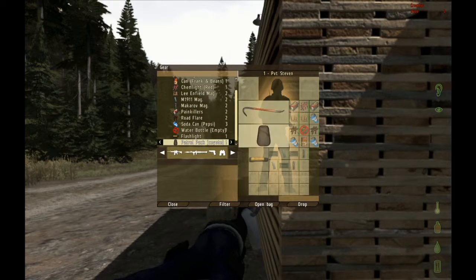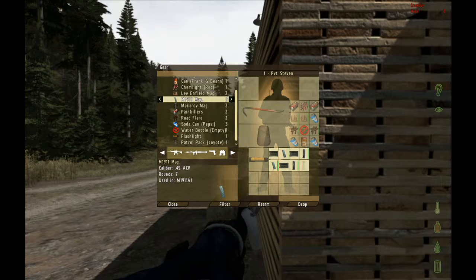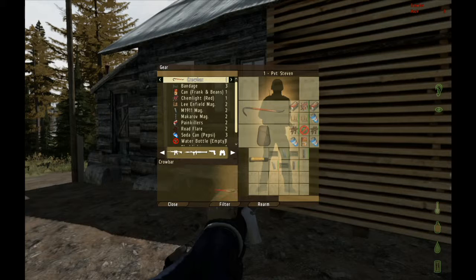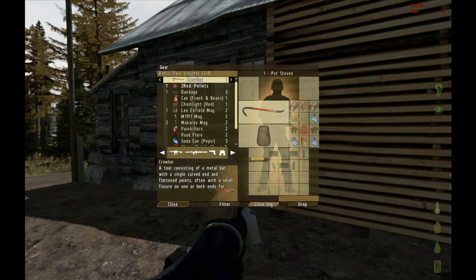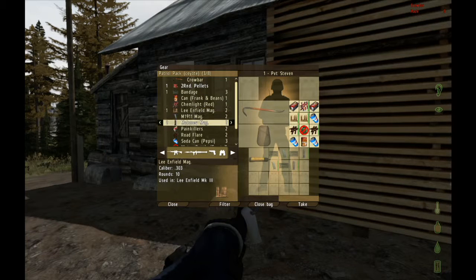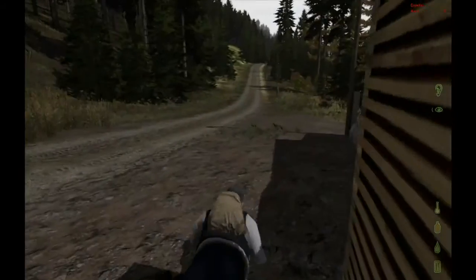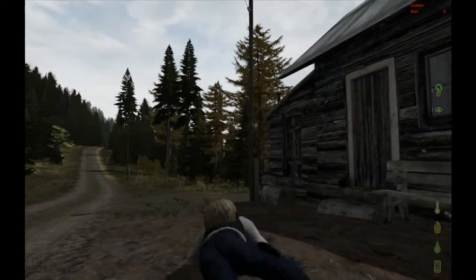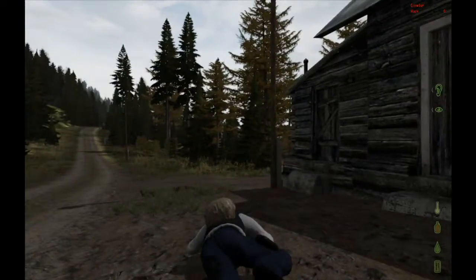Okay, what do I have? I got a crowbar, my backpack, flashlight. I got magazines for an M1911 and a Makarov. I've got three bandages, some Pepsi, can of beans, painkillers, ammunition, flares, glow sticks. I've got quite a bit of stuff actually - almost too much. Oh, what do I have in my backpack? I've got double barrel shotgun ammunition, bandages, Lee Enfield magazine, and two more Makarov magazines. But no guns.